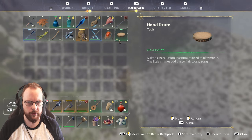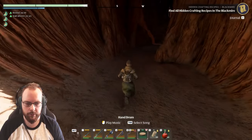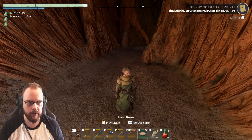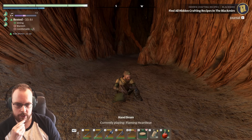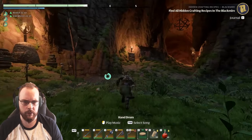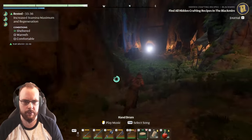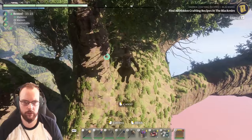I got the actual drum — a simple instrument used to play music. A little chimes, a nice flare, and then a song. Flaming Heartbeat — that's a song and a half. I have a feeling that the music has something to do with hidden locations and such.